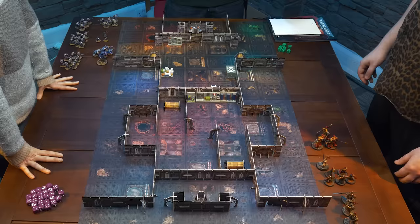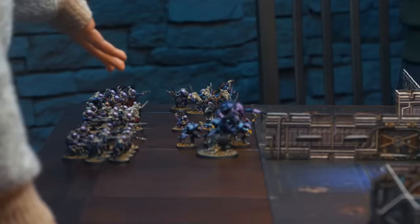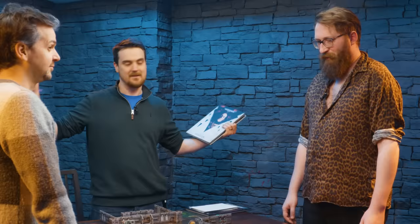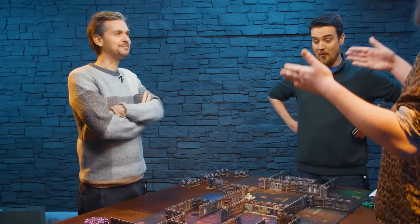We are deep in the bowels of an Underhive in Holy Terror. An evil gene-stealer cult has infested the most holy place in the Imperium. Not my furnace — the sacred furnace. I think this is where we send all the documents. The Emperor's tax returns — there's loads of filing cabinets and they're just shoveling paper into this room.